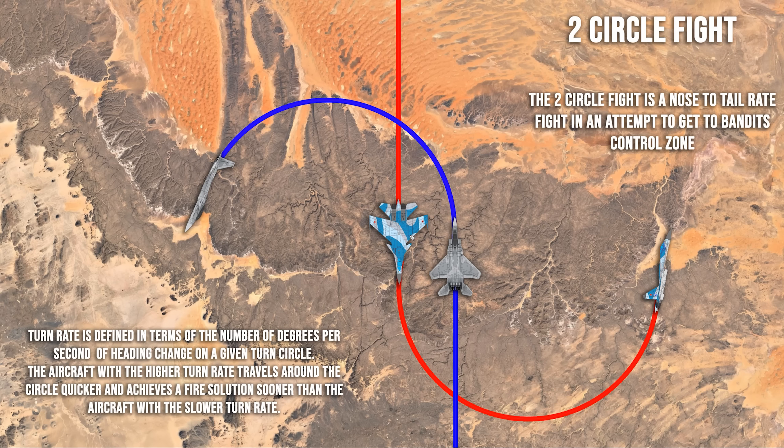For example, in a rate fight: if the Sukhoi 27 gets a rate of say 13 degrees per second and the F-15 gets something like 32 degrees per second, there's a dramatic difference. By the time the Sukhoi 27 gets partway around the circle, the F-15 has come all the way around and is very close to a fire solution. The Sukhoi's nose is still far away while the F-15 needs just a couple more degrees for the kill. That's what degrees per second of heading change means.